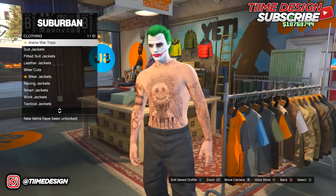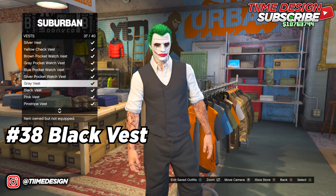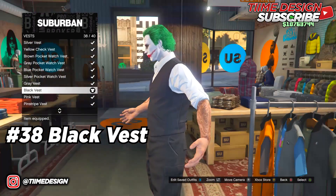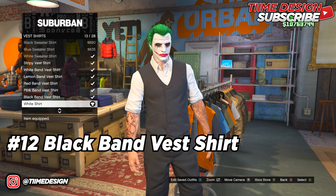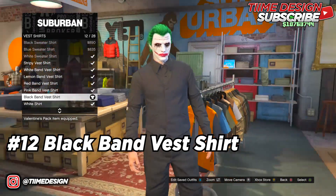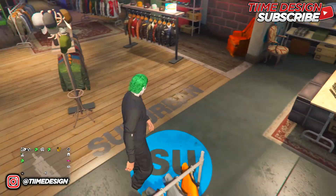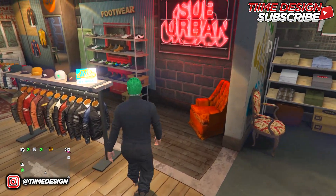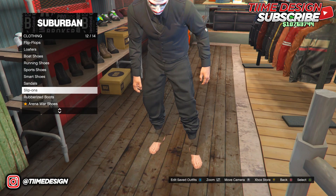Once you have the black joggers on, come over to Tops and go to Vests. Put on the black vest number 38 — this is how it looks. Once you have that, back out and come over to Vest Shirts and put on the black band vest shirt number 12. This is how it should look so far. Now come over to Shoes.